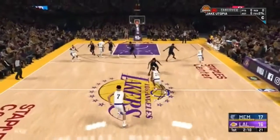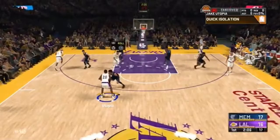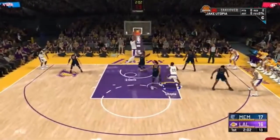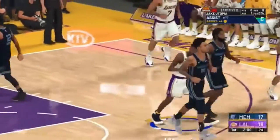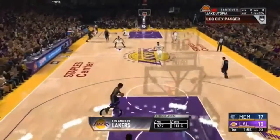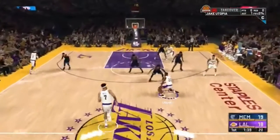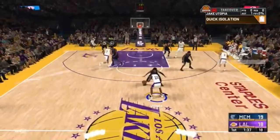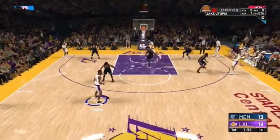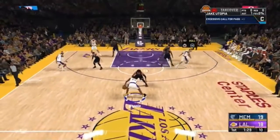Alright boys, as y'all can see, go down the court, click your left D-pad, call for the isolation. After you call for the isolation, just hold L1 and get AD — or whoever your big man is — to come up and hold the screen. You just want to run off of it, and he'll roll, and a lot of the time that's a free alley-oop.